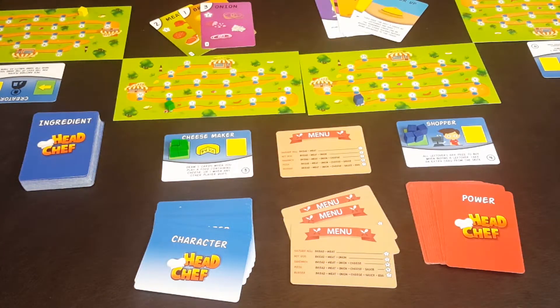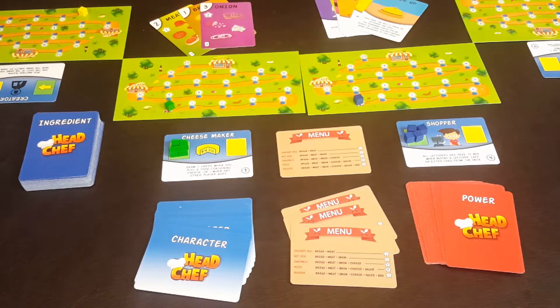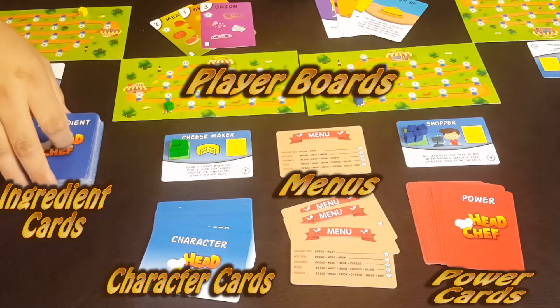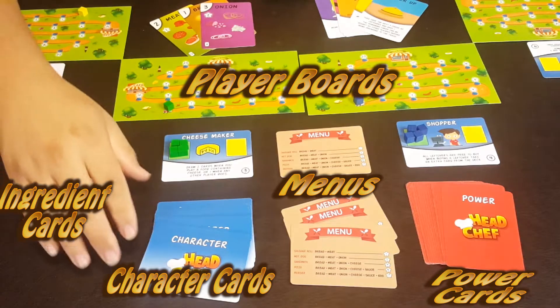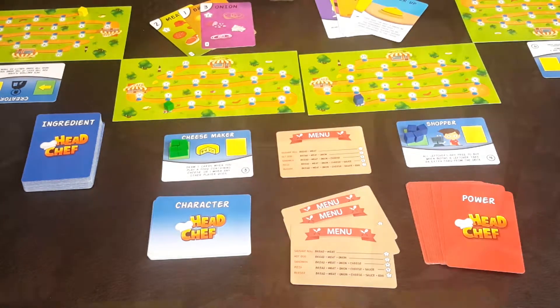Head Chef is a game published by Sea Star Games and designed by Peter Griechiola. Setting up, you have these player boards that go up to 20 victory points. You have the deck which contains your food cards, and everyone gets a character card — there are quite a few. You also get power cards and a reference of your menu showing what recipes you can make. The object is to get the most fame by creating elaborate food items in your restaurant. Everyone gets a starting hand of food cards — first player gets one, next gets two, three, four, for one to four players.